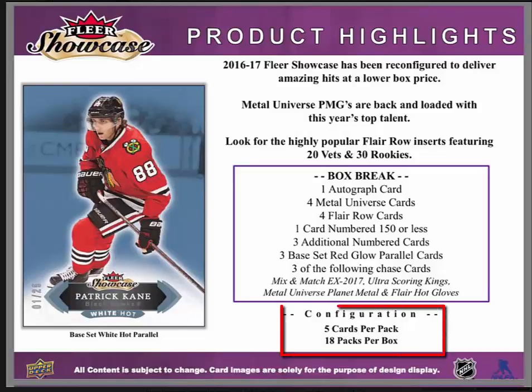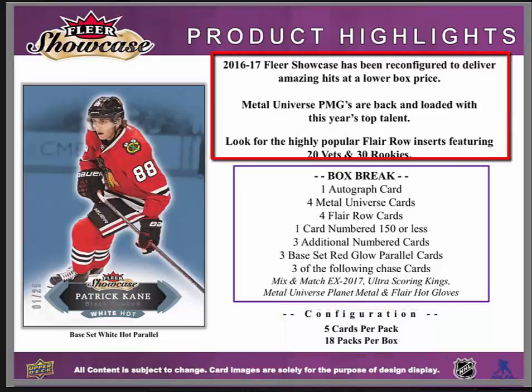The configuration is 5 cards per pack and 18 packs per box. It has been reconfigured to deliver amazing hits at a lower box price. The Metal Universe cards are back and loaded with this year's top talent. And there'll be highly popular FLIR row inserts featuring 20 veterans and 30 rookies.